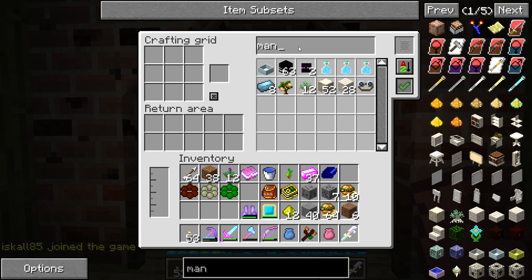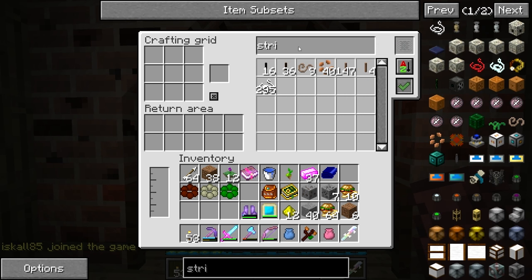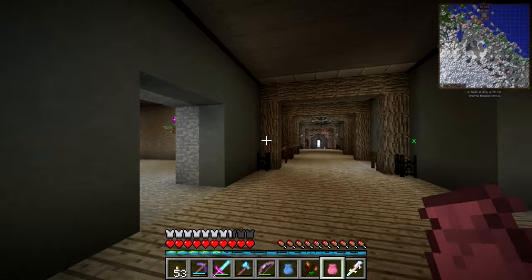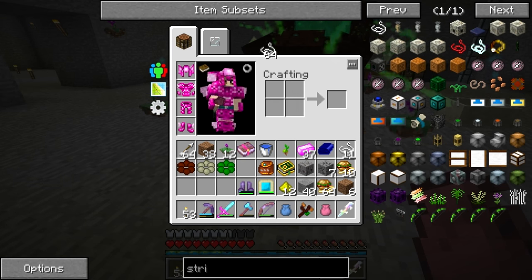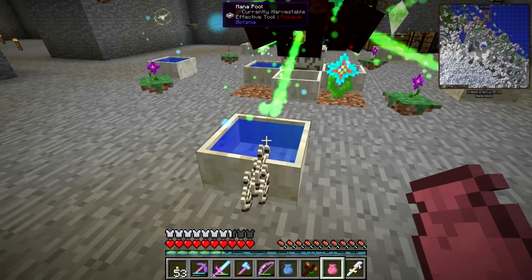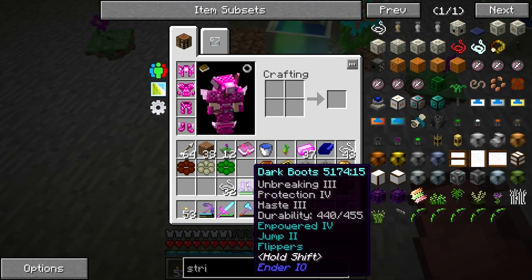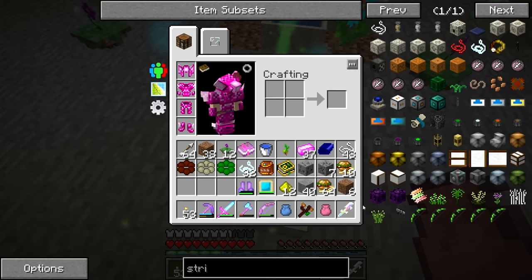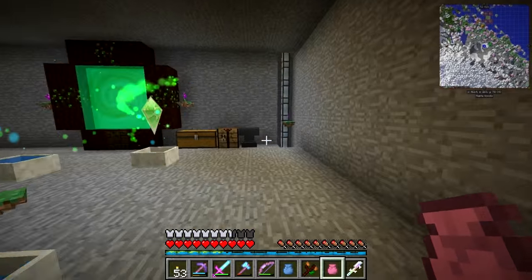Let's get some string. We have enough string. This crafting isn't working by the way - it's been a right pain. Let's throw some of this string in. Did I just do it? I did 32, okay. So we got the string.